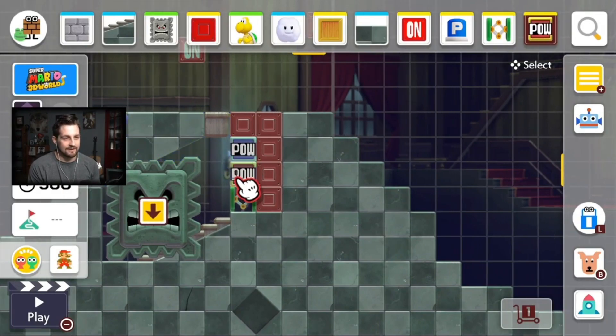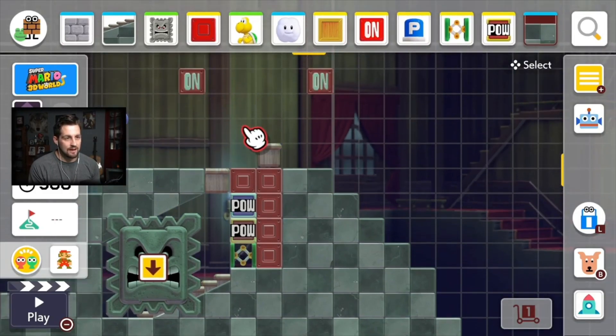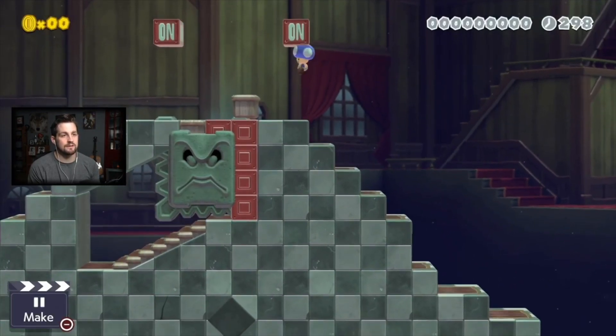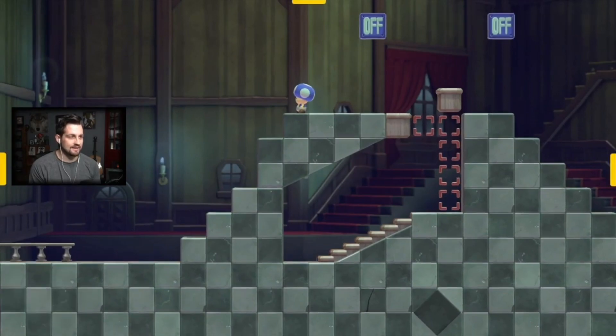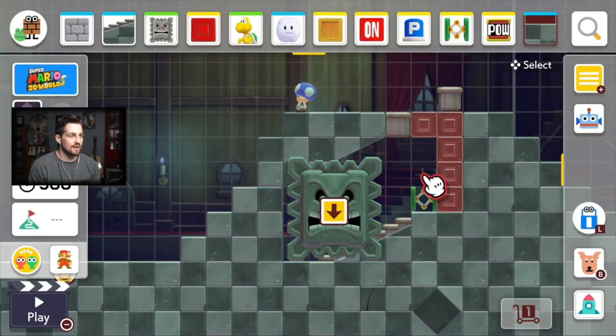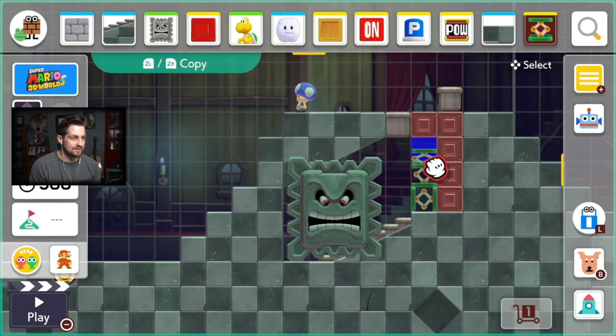And you can only grab one, obviously, but it's kind of interesting. If we put a block, like a solid block, right here, then the items will spring to the left, like that, because they're forced to. Until they eventually separate, or one just disappears. This could have many, many different applications.